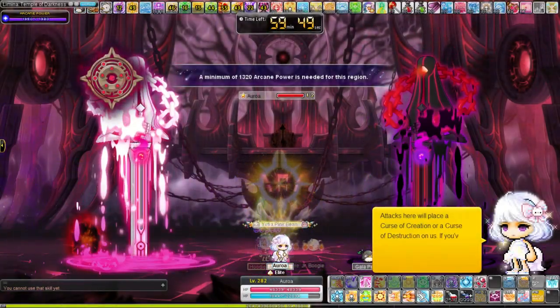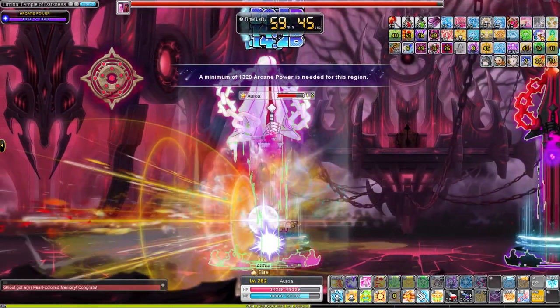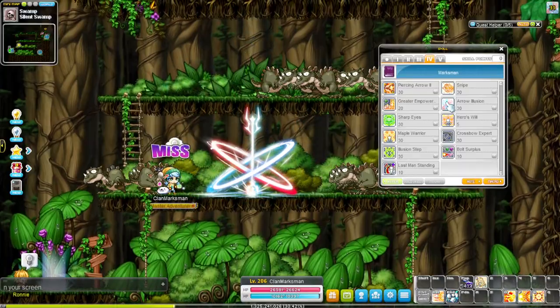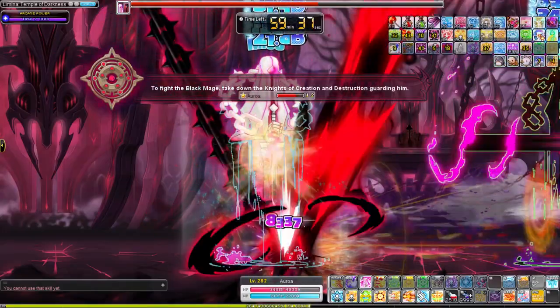Marksman is mainly a long range archer with pretty good burst and mobbing. You have one summon that you use for bossing: arrow illusion. You might be able to use this to train at weaker regions. It's basically a Lucid Soul in terms of damage.